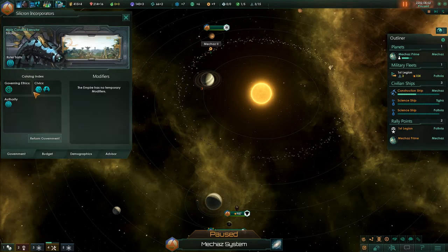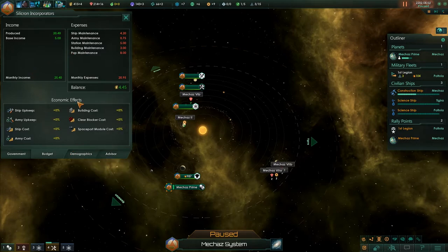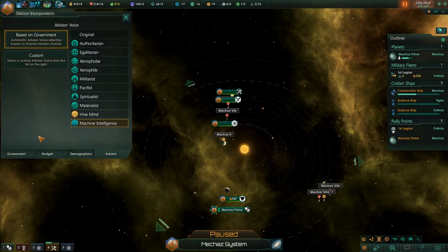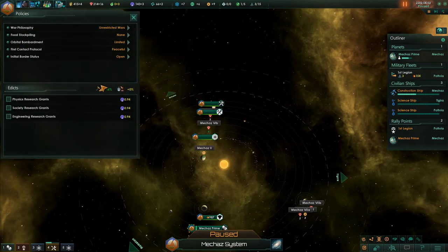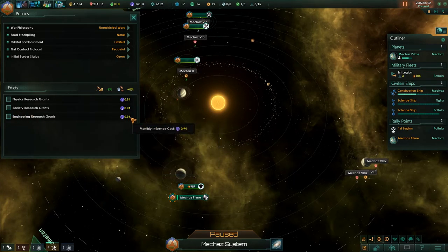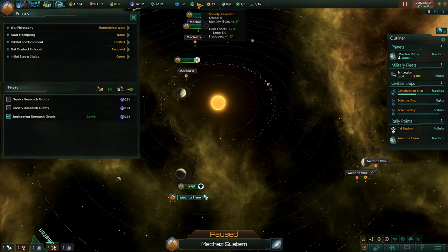Let's have a look at our leader — he's immortal. We can reform our government, but we won't be doing that. Let's check our edicts. I'm going to spend a little bit of influence, particularly if we're going hard on engineering. Getting that extra engineering research could be quite good — so I'm going to stick that on, and that'll be an extra 20% science on that front.